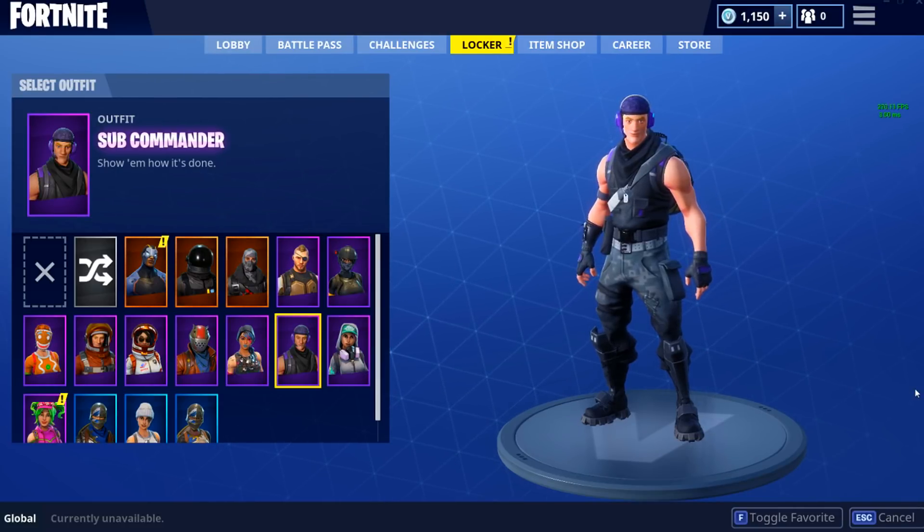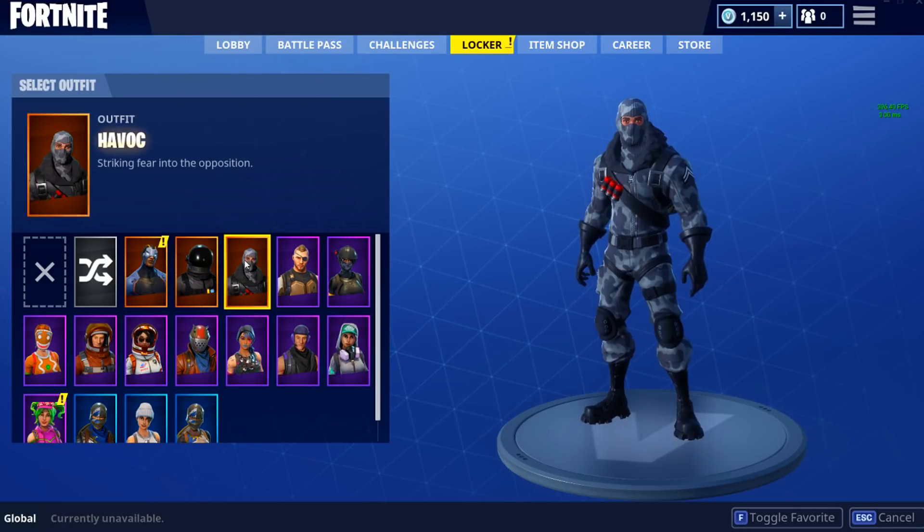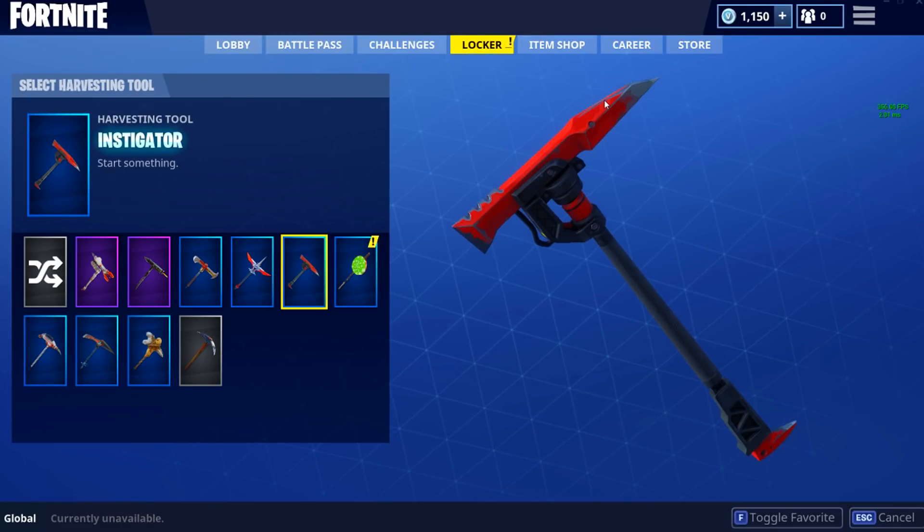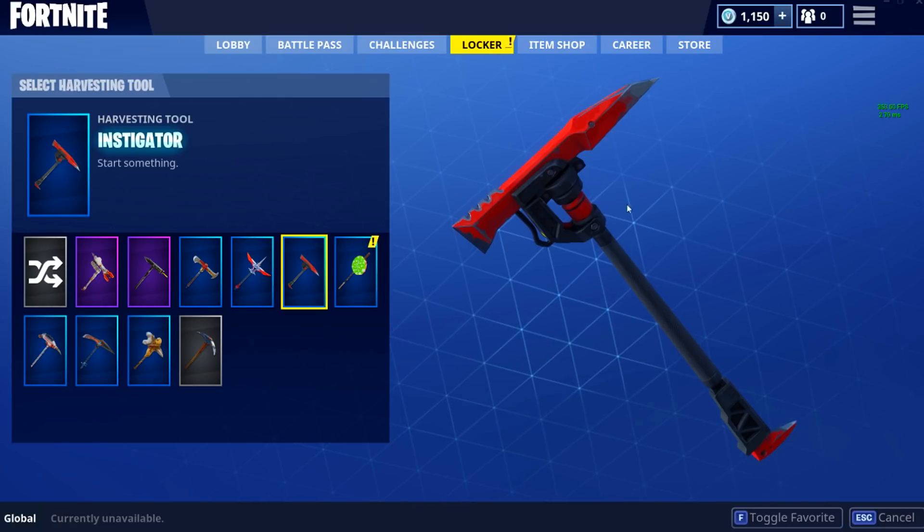There are actually four skins that came with this Twitch Prime pack. It was the Havoc, which I really like — he's pretty cool. And then we have the Sub Commander. So that's two skins right there. It also came with the Instigator tool, which is the pickaxe. It's pretty cool.